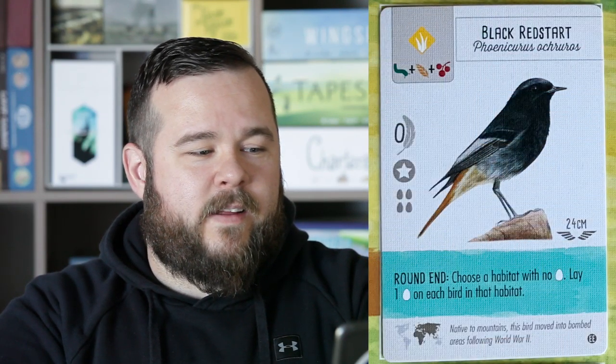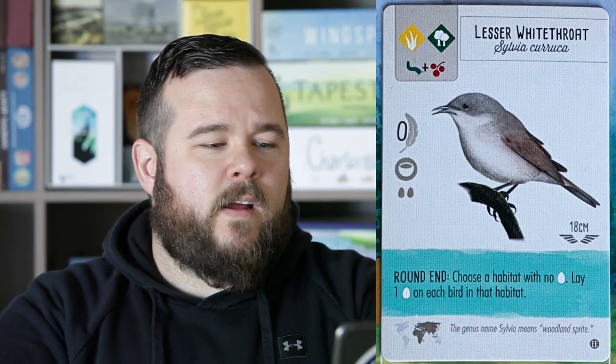The Black Redstart is a single-habitat bird. It's three food, star nest, four eggs. The power is: choose a habitat with no eggs and lay one egg on each bird in that habitat. What I like about this one is you need to plan ahead so that habitat has no eggs, and then you potentially add up to five eggs with that one action. The Lesser Whitethroat is a two-habitat bird, two food — lower cost — single bowl nest. It has the same power: choose a habitat with no eggs and lay one egg on each bird in the habitat.